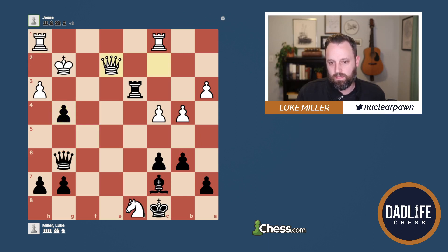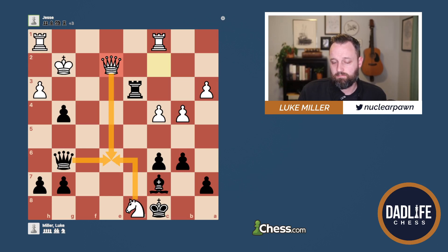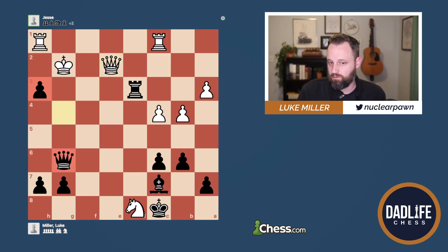Instead he moves his Queen. I have like 5 to 10 seconds at this point. I saw this move — I had no idea what he was threatening. I was thinking maybe he might be threatening something like checks, forcing the Queens off the board, and he's certainly better there. But I didn't know for sure. I just knew that I was going to take here. This is a double check — check with the Queen and the Pawn. Can't take this Pawn, obviously, defended by the Rook.